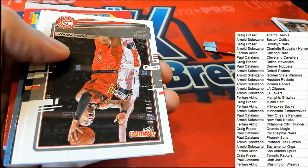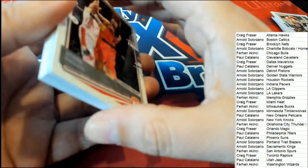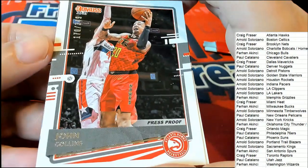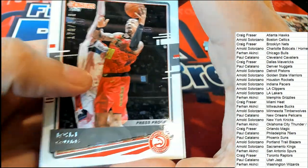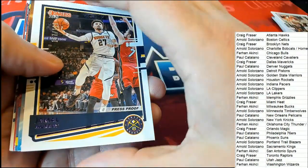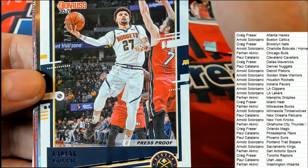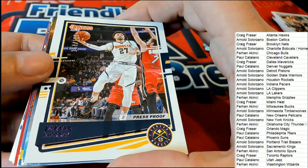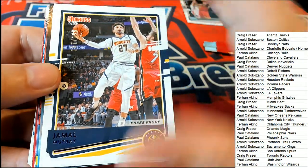A press proof! Atlanta Hawks — congratulations Craig, nice press proof. John Collins — we got another one, another press proof, and that's going to be for the Denver Nuggets owner. That's really nice — congratulations Paul C.